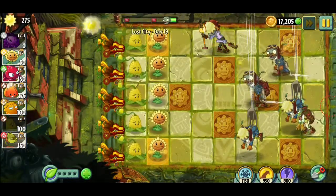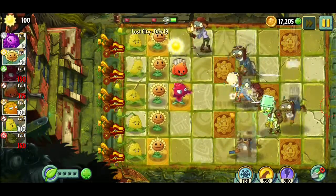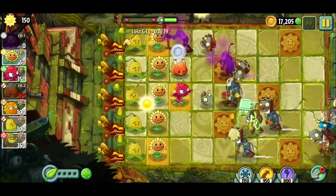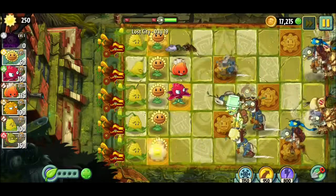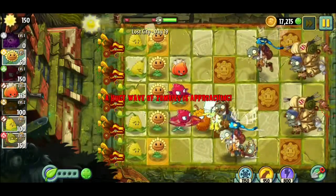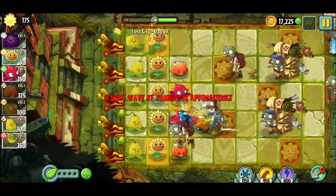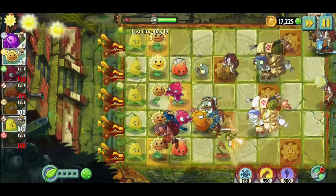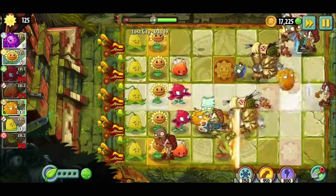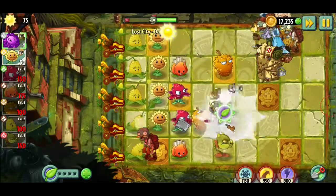I just need one more kernel ball — all right, we're good. Let's start planting some different types of plants. Oh shoot, he got a little way too close there. Snapdragons — I was about to say, if that fool actually passes my defense I'd be like what the heck.